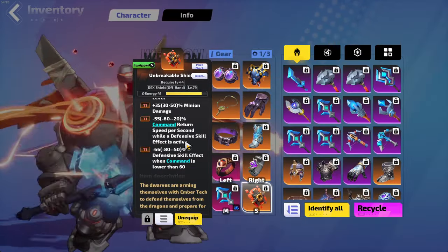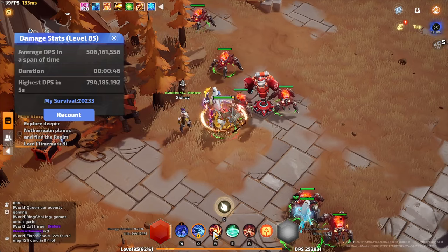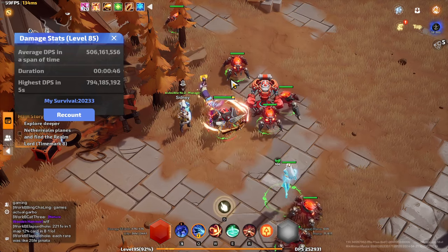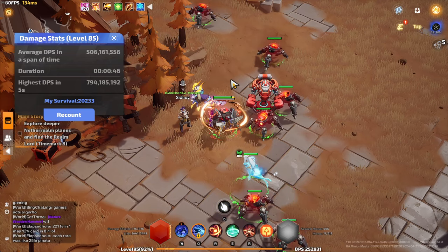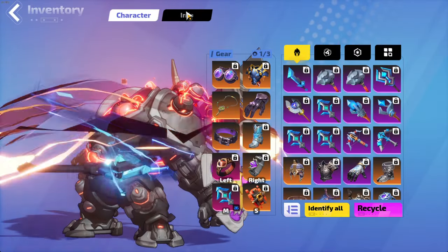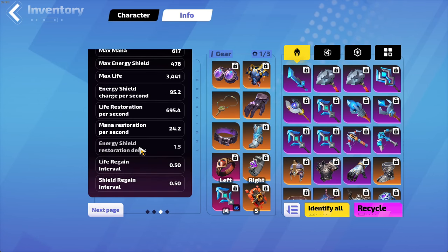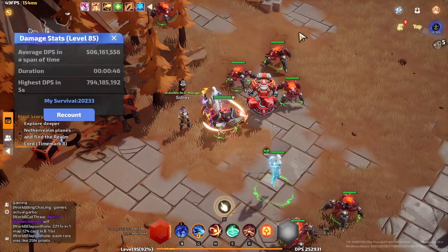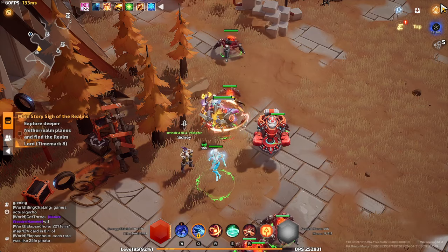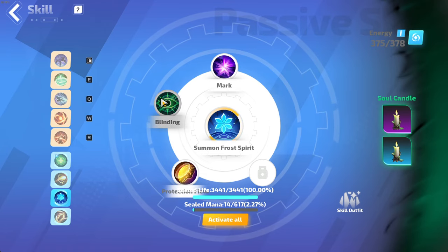You use a defensive skill — whatever defensive skill. I like delayed pain because I think just being able to take 25% of your damage and stagger it so that your regen can kick in. I'm using regen as well with the frost spirit. I have 695 regen — I thought I had more than that.